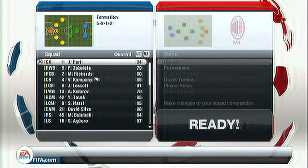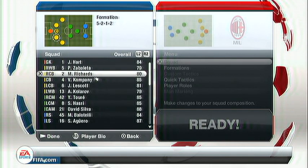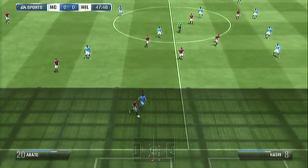We get to the final formation — a five-man defense, 5-2-1-2. With this formation I think it's a lot easier to be more attacking-minded. I've got Zabaleta and Kolarov at the wing-back positions. I kept Lescott and got rid of Kolo Toure, so it's Micah Richards, Kompany, and Lescott at centre back. In midfield we have Yaya Toure and Nasri as centre midfielders, David Silva at attacking mid, and Balotelli and Aguero up front as usual.